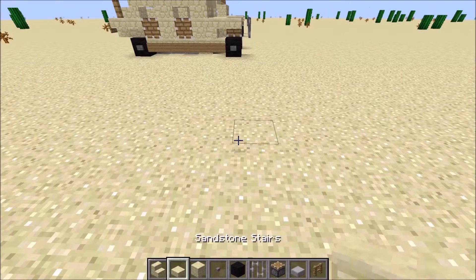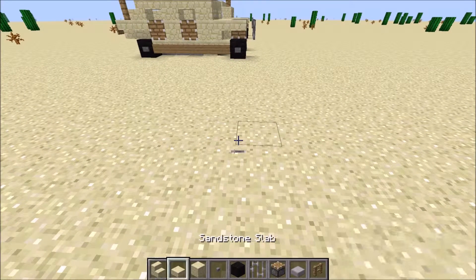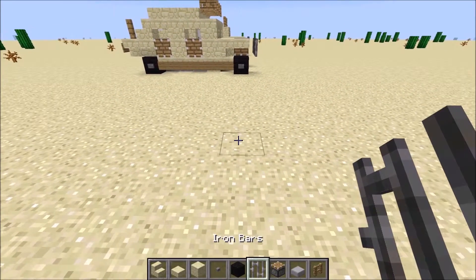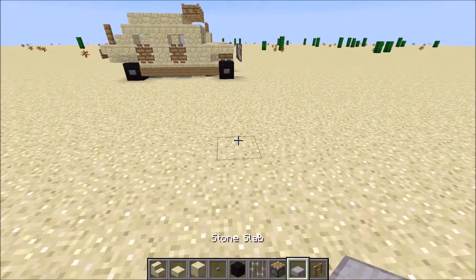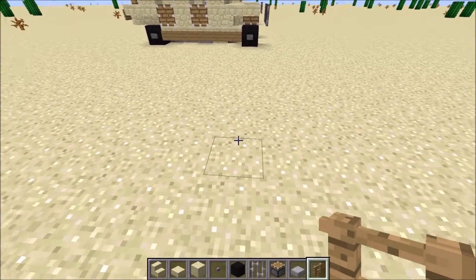What you'll need is sandstone, sandstone slab, and sandstone stairs. Also a button, black wall, iron bars, piston, stone slab, and fence. You'll need a few more things — we'll add that later.